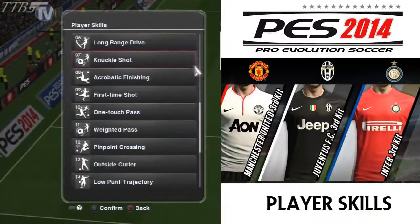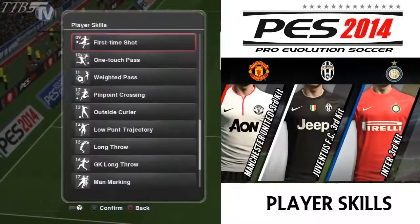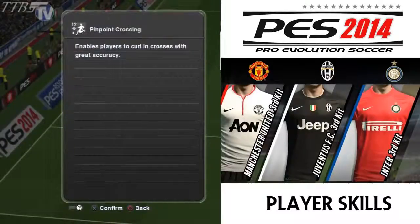Long range drive: enables players to hit curling shots with great accuracy from distance. Knuckle shot: returning from PES 2013 — Ronaldo, Gareth Bale, everyone is using it now. Acrobatic finishing: enables players to find a finish even from awkward positions or when off balance. First time shot: improves technique and precision when hitting those first-time strikes. One touch pass: improves technique and precision when playing one-touch balls. Weighted pass: enables players to apply backspin when playing lofted balls and through balls, which will really help in the middle of the park.